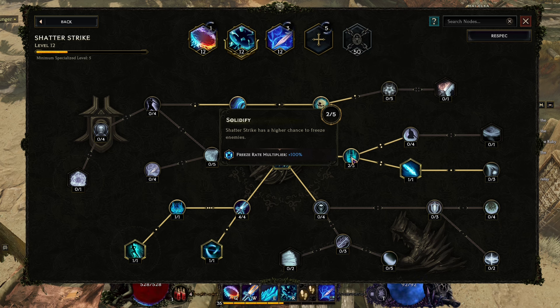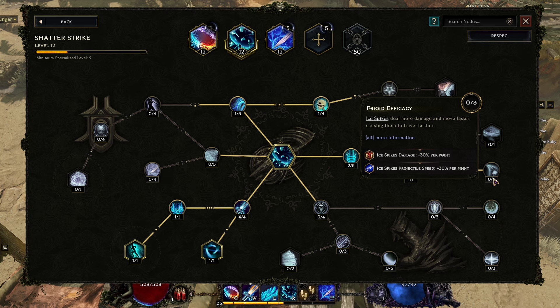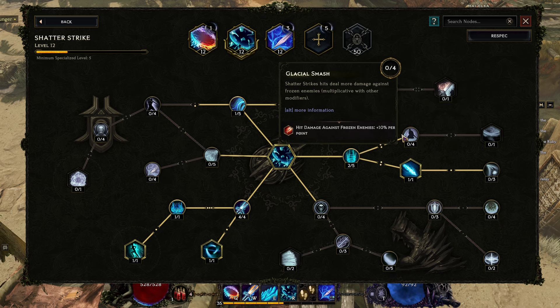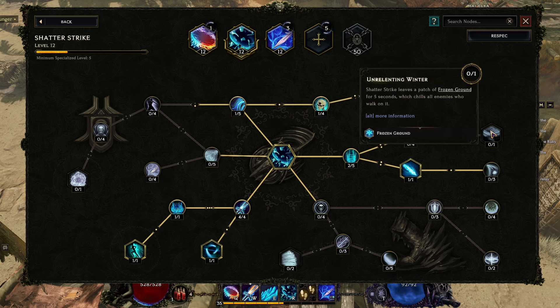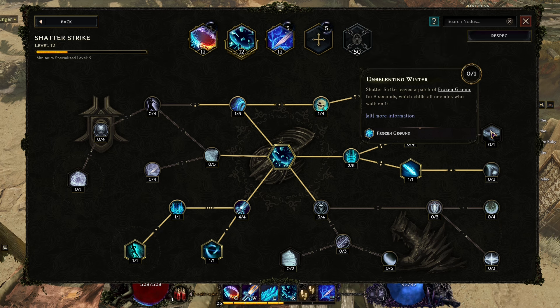I have Solidify, pushing Shatter Strike's chance to freeze enemies in place — at two points out of five we're at 100 percent, so we can get to 250. Frozen Shrapnel adds extra damage, firing icy spikes from the edges of the area of effect. I'd also like Unrelenting Winter, which leaves frozen ground for five seconds, chilling all enemies who walk on it — great for a defensive character.